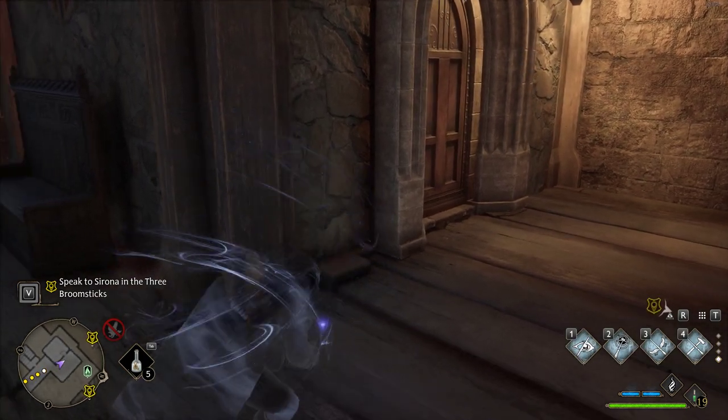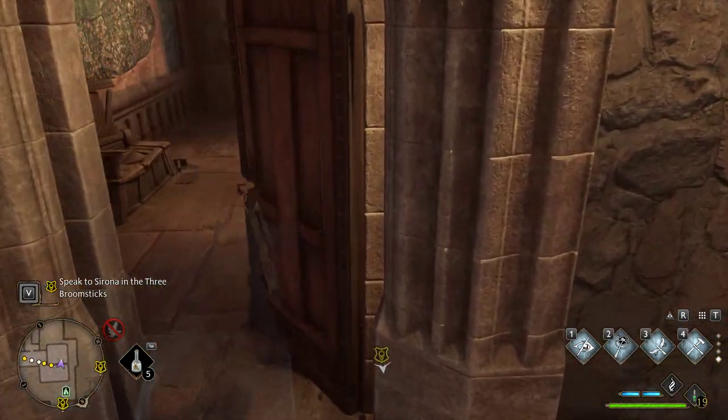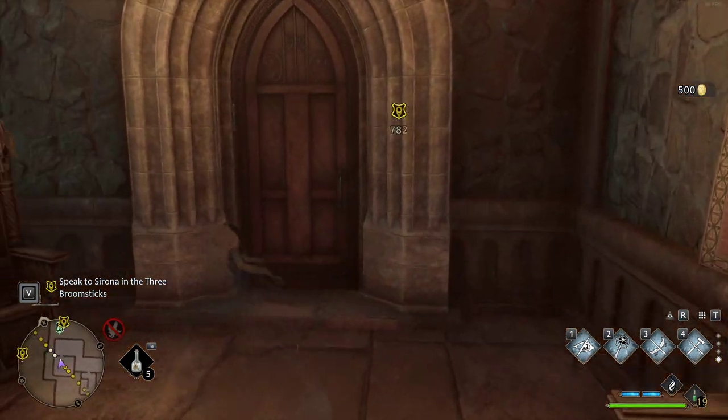But for here, we want to use the Disillusionmen. Go through the door, and boom — chest, 500 gold.